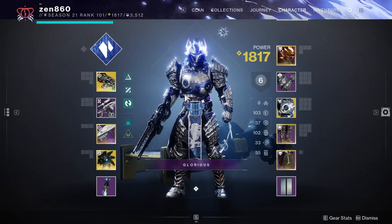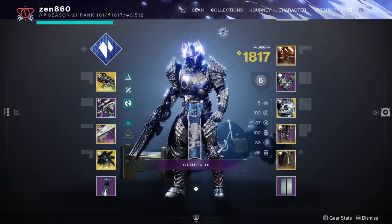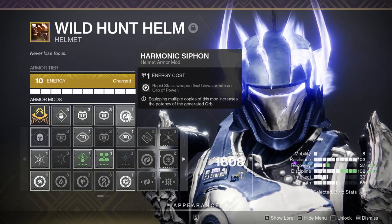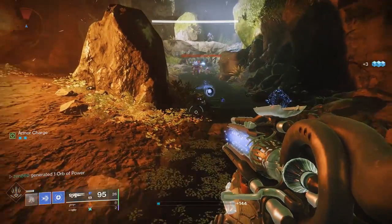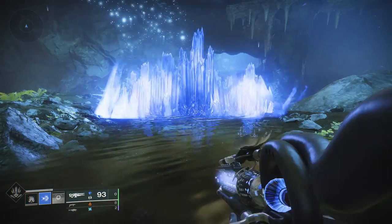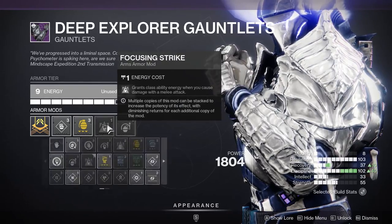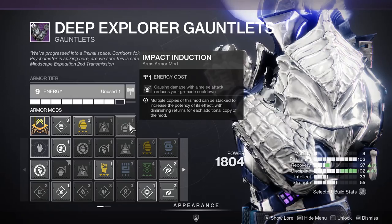Now let's discuss those armor mods. For your helmet, you'll need Special and Heavy Ammo Finder for your ammo economy. On top of that, we'll take Harmonic Siphon, which creates orbs for multi-kills with Ager's Scepter. For your arms, you'll want Grenade Kickstart, which gives you grenade energy back when you use your grenade. Then we'll take both Focusing Strike and Impact Induction, which give you grenade and class ability energy respectively when damaging a target with your melee.